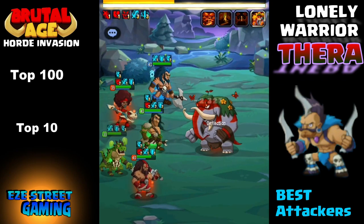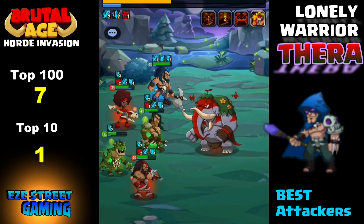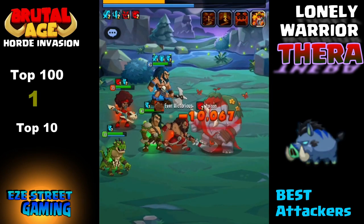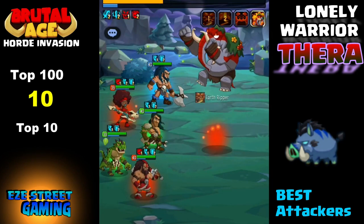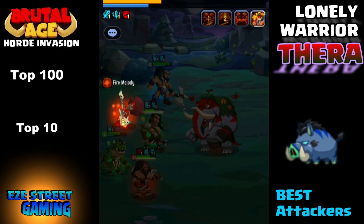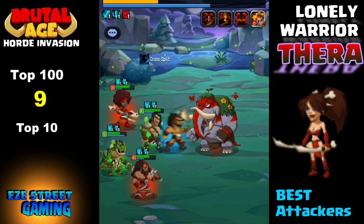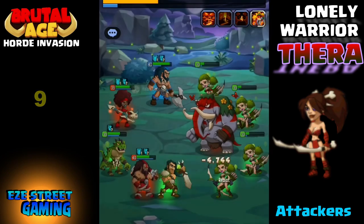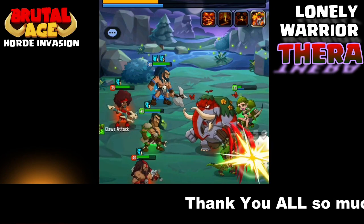I think the reason the blue dagger wasn't higher on our list is not because he's not one of the better attackers — it's just that not as many people have him yet. We do have a 200 million power player on our server, but there are servers with billion-power players. Two excellent partners are the blue boar and the blue black shaman. They both do group damage, can take out all the archer girls, and do high damage versus Thera because they are blue fighting against red. The red double blade girl is another great attacker.